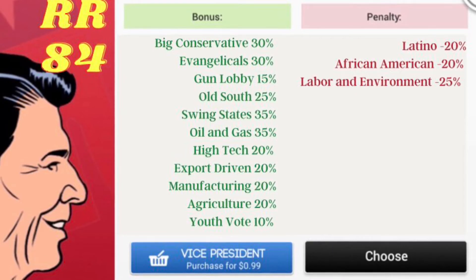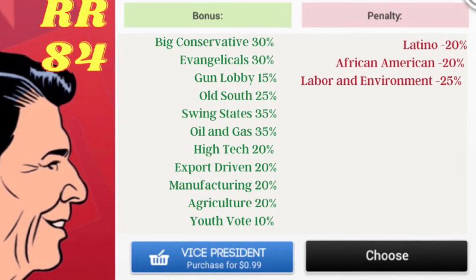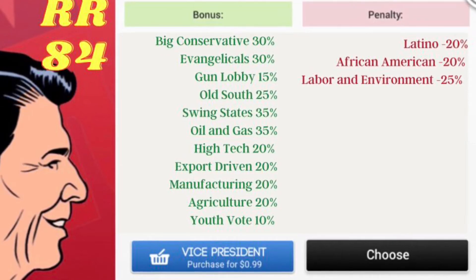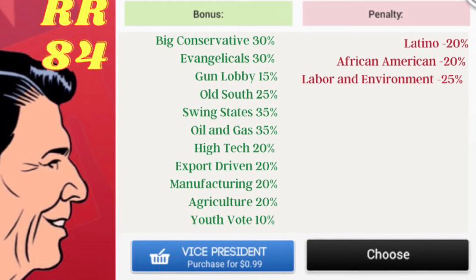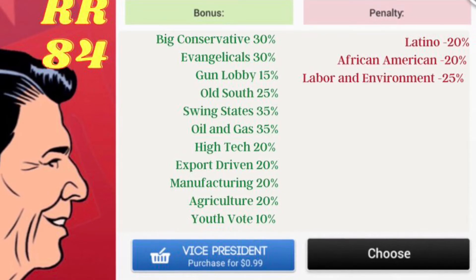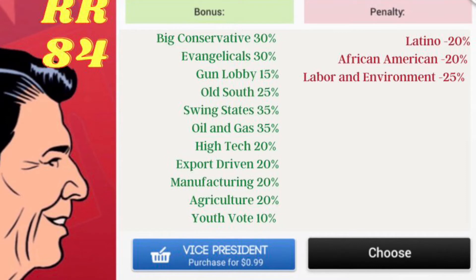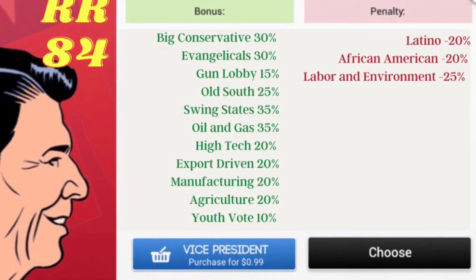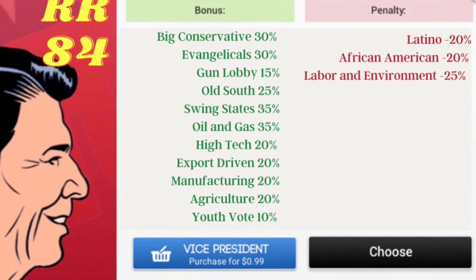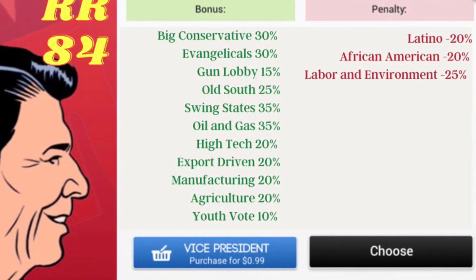He has an Old South bonus of 25% and a swing state bonus of 35%. He also has an extremely high oil and gas bonus of 35% and a high tech bonus of 20%, so he will play well out of California. He also has very strong openings in Old South and swing states, and a manufacturing bonus of 20% and an export driven bonus of 20%, so he's going to be extremely powerful.